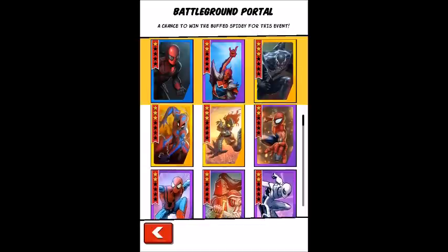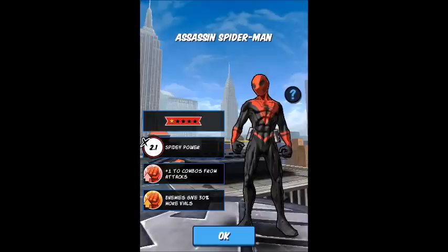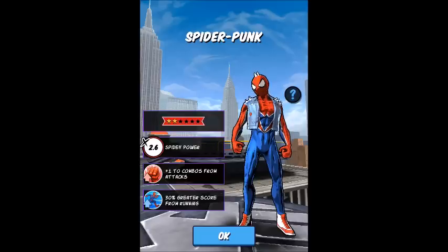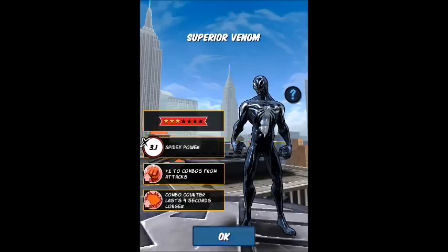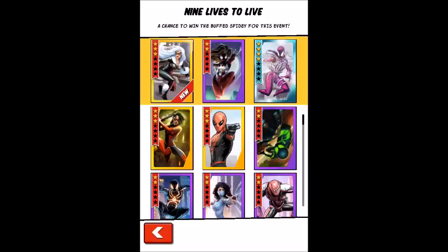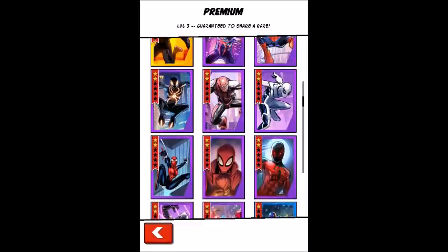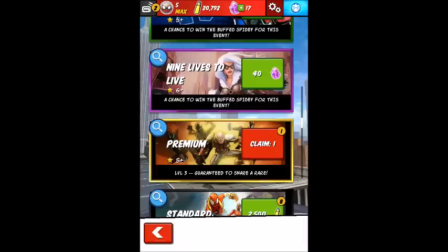The Battleground portal — I'm not sure what this is, but it doesn't look very impressive. It has Assassin Spider-Man, Spider-Punk, and Superior Venom — pretty nice buy if you want to. The Premium portal — nothing really spectacular. I've been seeing this over and over for the past few months.